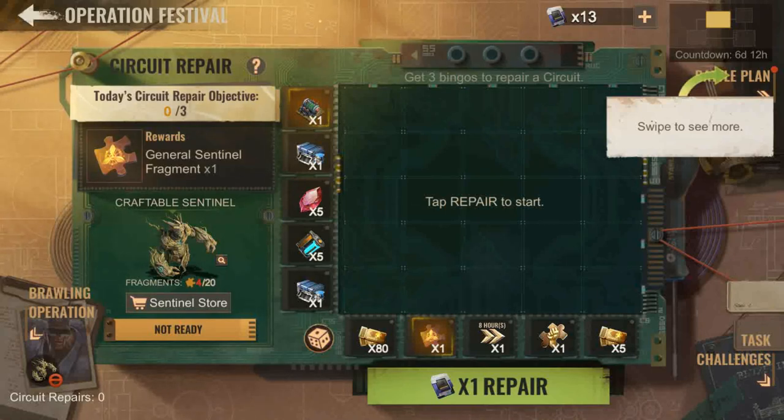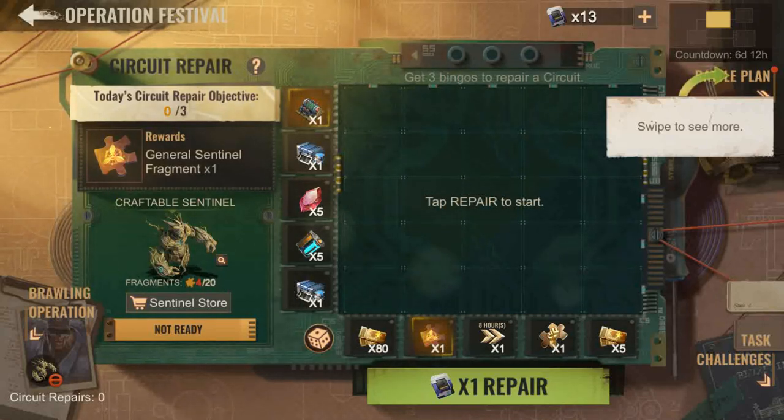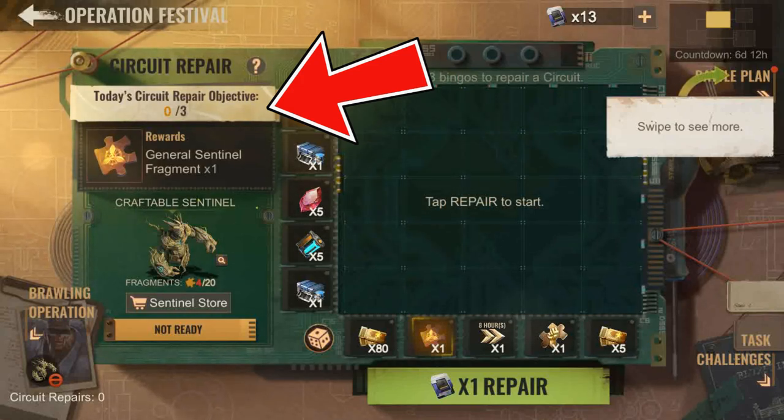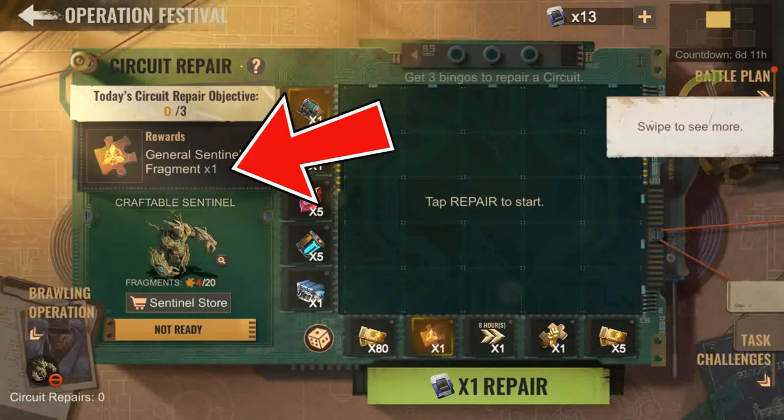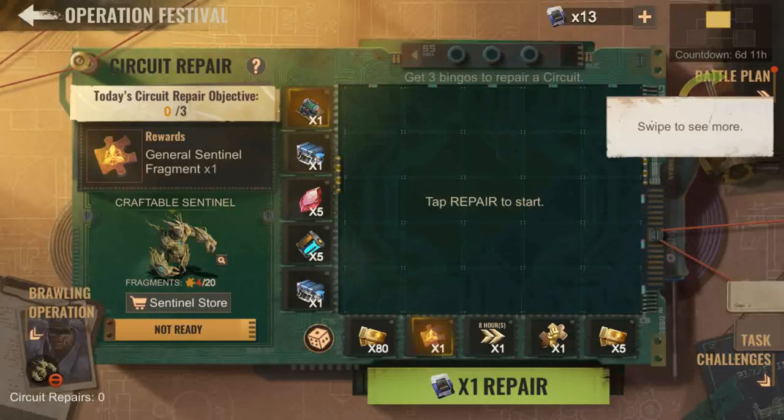There are two ways to get the sentinels. For the spend path, you need 20 general sentinel frags to get the sentinels. The general sentinel frags are carried over unless KG decided to change it. By completing three circuit repair objectives, that's one general sentinel fragment — so you'll get seven in total over seven days. You can buy more sentinel fragments in the sentinel store if you can afford it, but I highly recommend completing the circuit repair objectives every day even if you already have your sentinels, since those fragments carry over.